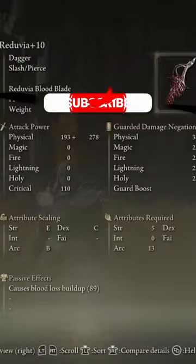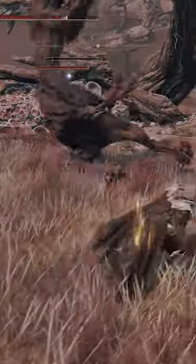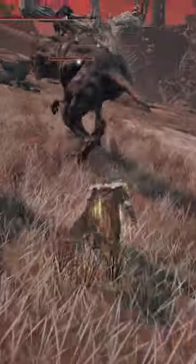Today we're going to be looking at the Reduvia Dagger. This weapon is going to be one of the fastest bleed buildups in the entire game, and it's a dagger, so it's going to attack very, very quickly. With its Ash of War Reduvia Bloodblade, you're going to absolutely melt through enemies, but if you get close enough, you can actually do a ton of damage with this dagger as well.